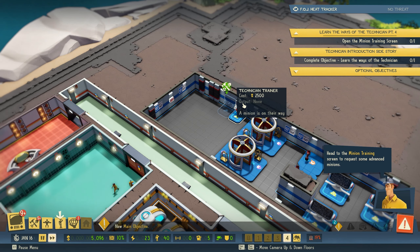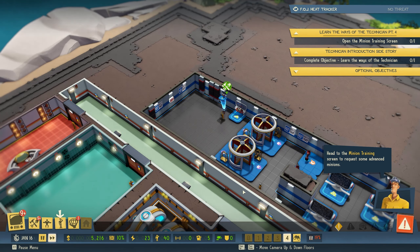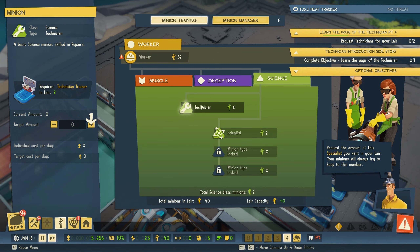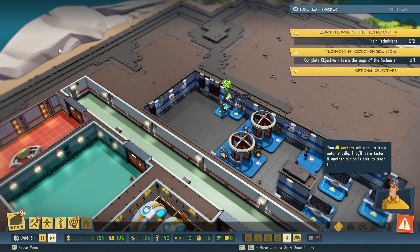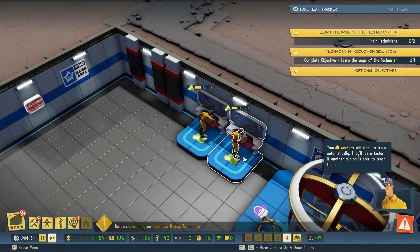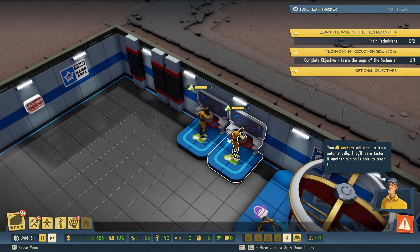New main objective available — head to the minion training screen to request some advanced minions. Let's get some advanced minions out here. Request the amount of specialists you want in your lair — your minions will always try to keep to this number. Your workers will start to train automatically and they'll learn faster if another minion is able to teach them. Hitting it always fixes it — that's a free tip for you guys. If it's not working, give it a whack.